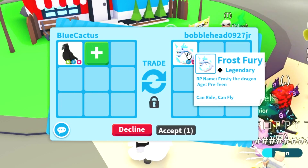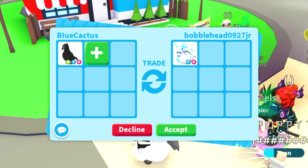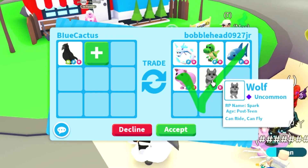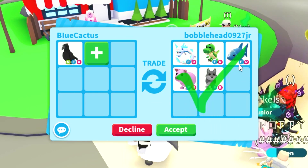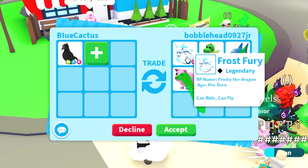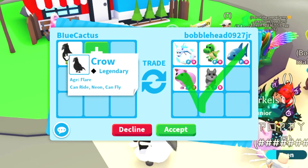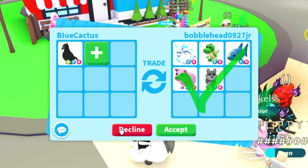This person's offering up a Frost Fury — it's a Flyable Rideable Frost Fury. Frost Furies are actually pretty valuable. But they're putting up a pig, a wolf, a shark, a T-Rex, and a Frost Fury. These are just normal pets. They're valuable on their own, don't get me wrong, but they're not valuable enough, especially for a Neon Crow.